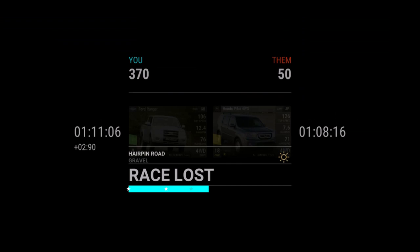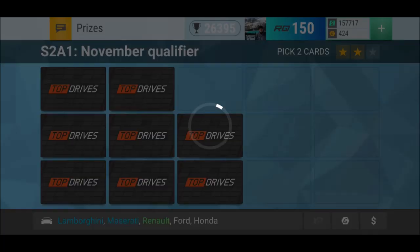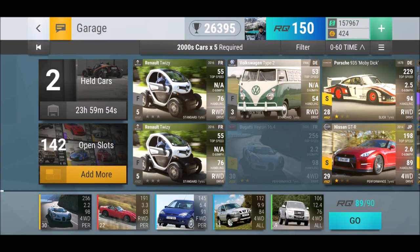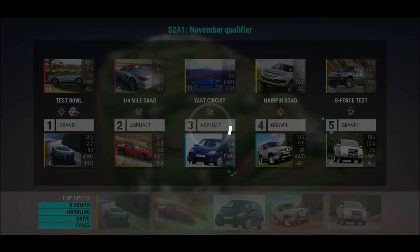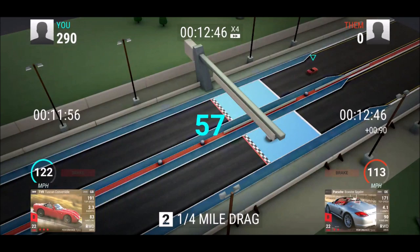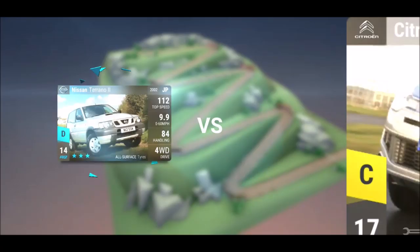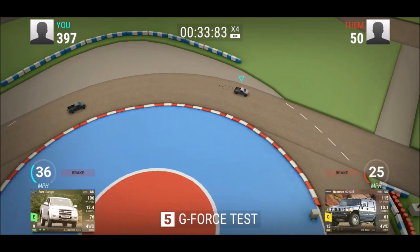The Ford Ranger — the uncommon Ford Ranger — is very crucial in this one, because low RQ cars from 2000 that can handle gravel are not that many. If you know any more that could be useful, let us know in the comments. Before I used the Hummer, but that meant I couldn't use the TVR on quarter mile drag and I had issues getting points there. The Bugatti brought in so many points in the beginning — it always feels safe to start with 250 points. The Ford Focus is absolutely very competitive for the fast circuit because of the 91 handling.